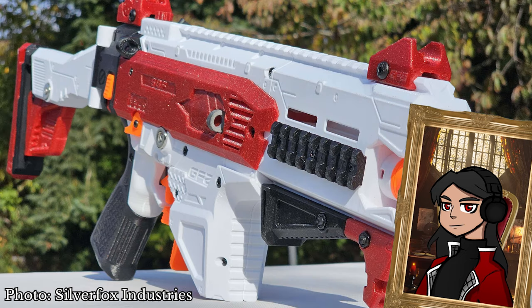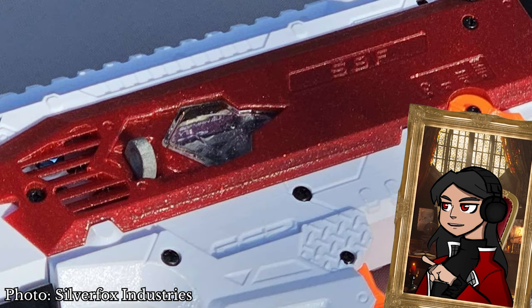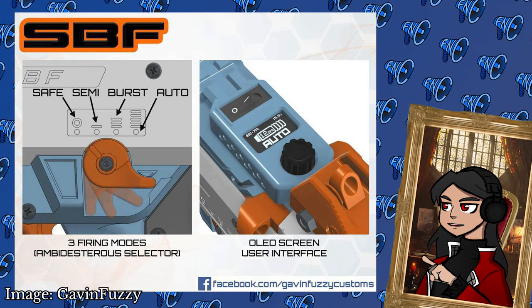Similar to the FDL or the Momentum, the Strife But Fancy has a plethora of fancy flywheel features packed inside, including a built-in B-car, CNC aluminum cage, built-in tracer unit, UV LEDs to charge glow darts, adjustable FPS, 3-mode select fire, and an OLED screen for tweaking settings on the go.